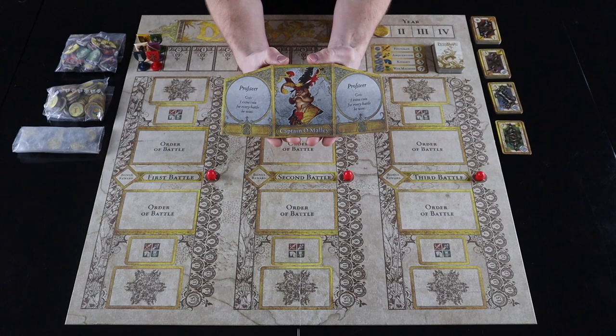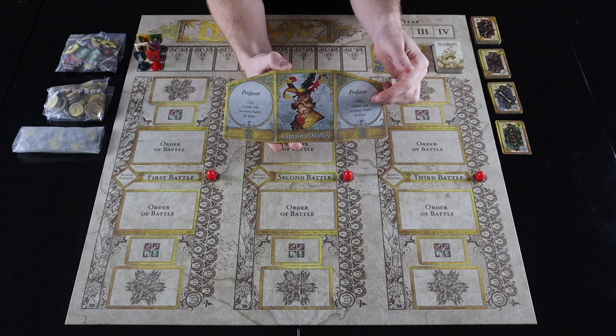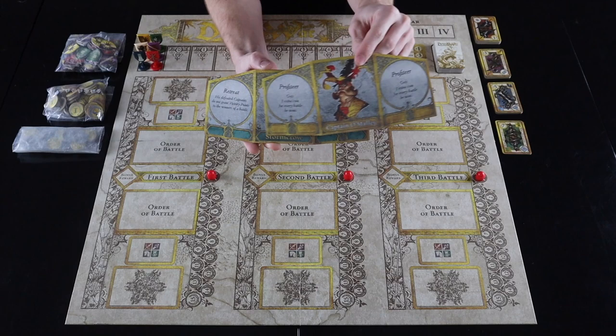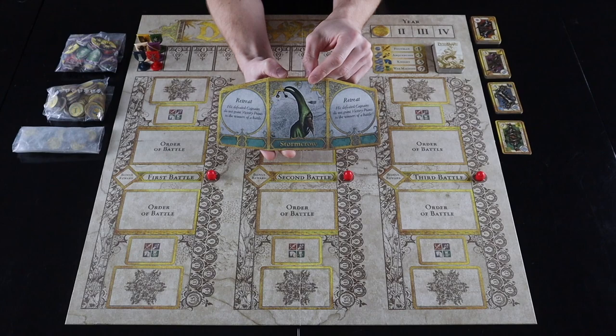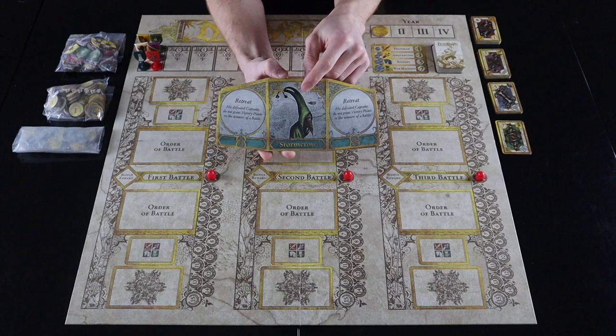Starting with the first player and proceeding clockwise, each player chooses a dog of war. Each dog of war has a different special power that breaks the rules of the game. These powers probably won't make a lot of sense unless you're already familiar with the game, so new players should just pick the dog of war with the coolest hat — they're all pretty well balanced anyway.